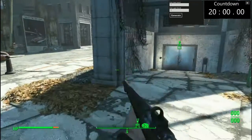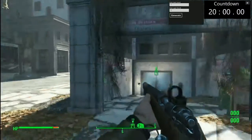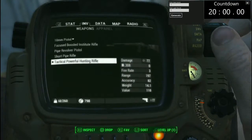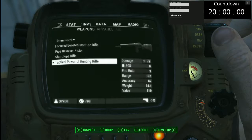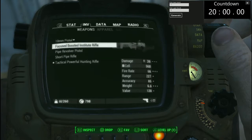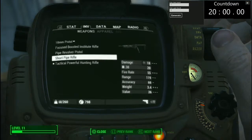Our hunting rifle is very different now — it has a longer barrel, dot sight, larger clip, no ammo but I'll get ammo for it, as well as an actual stock. It's our most powerful weapon now because I upgraded it as strongly as I could.